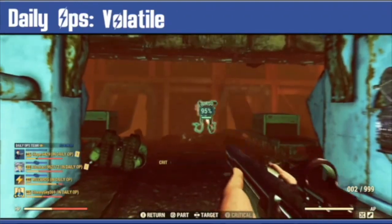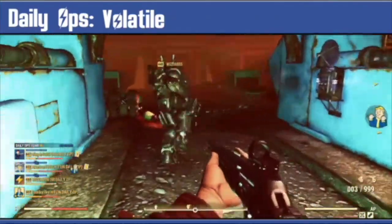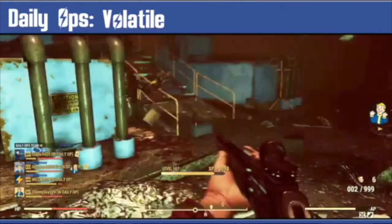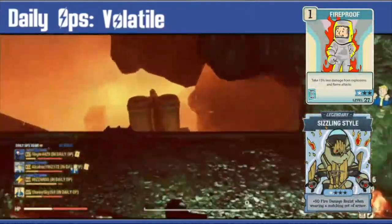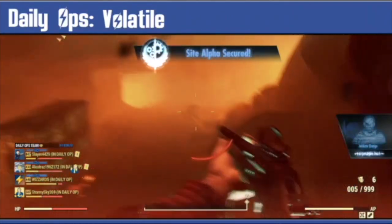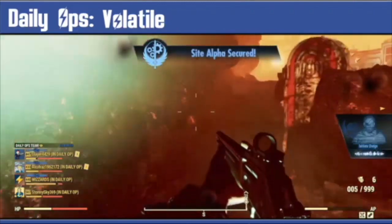Volatile means the enemies are going to explode on death, so again it's handy to change your perk cards. Because I use explosive weapons I already have Fireproof and Sizzling Stull. Those perks with Power Armor means the explosives barely do any damage unless I grenade myself, which does happen especially in the small spaces.